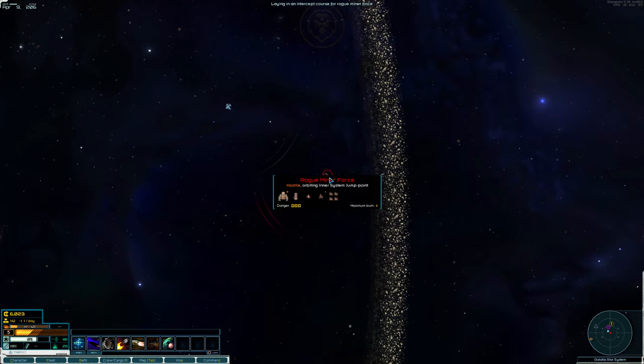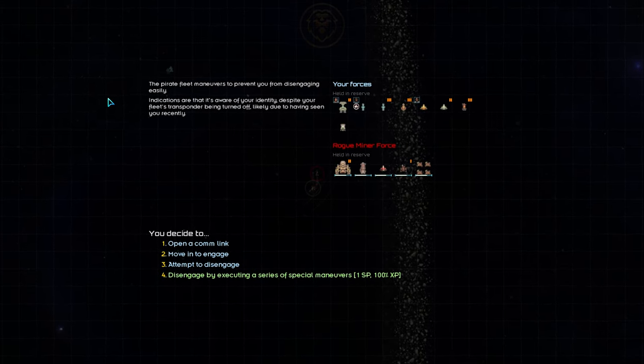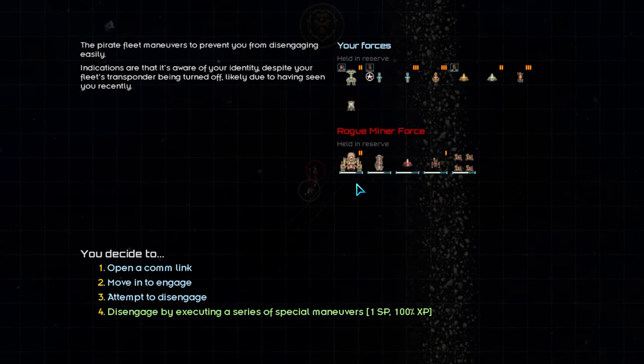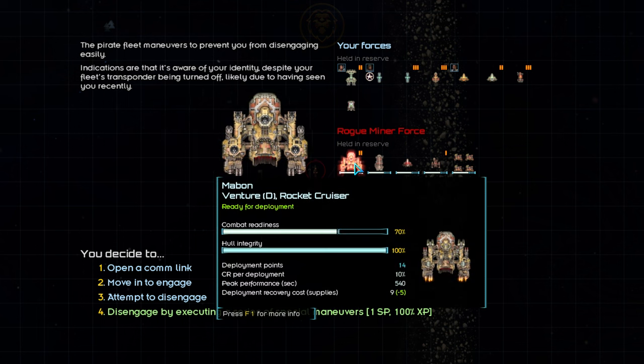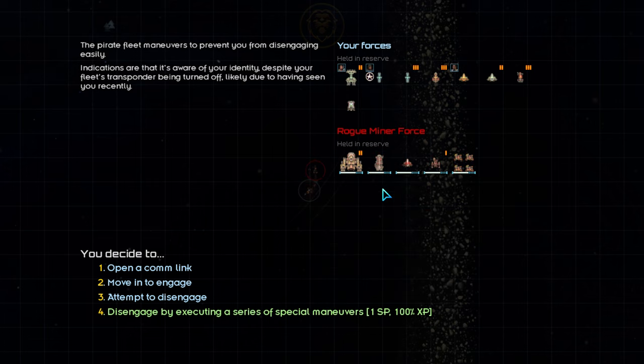Now that the fleets are separated, we'll make our move. We'll disable Go Dark and catch the second fleet before it can retreat. We've made contact with the pirate fleet and they won't have reinforcements. Let's analyze the enemy fleet. They do have a Venture-class cruiser, which we'll need to watch out for, but the other three ships are easy targets. If we choose our targets carefully, we should be able to take out this fleet with little trouble.